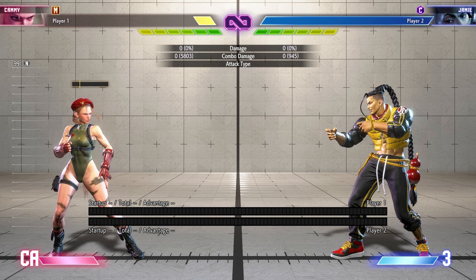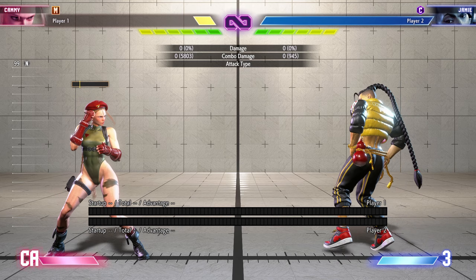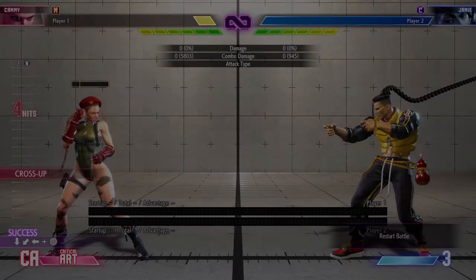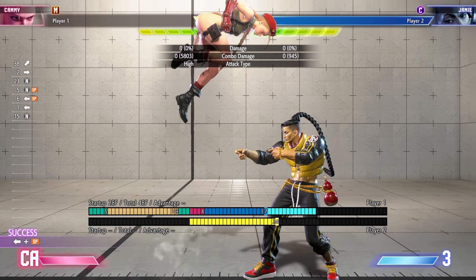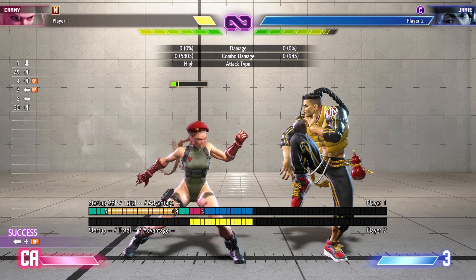For combos and everything else, check out the Cammy modern controls combo guide I have on my channel. One huge thing: you do spin knuckle and then jump forward to get the cross-up, but you're plus three there. Take your advantage — do spin knuckle and take your plus buttons when you have them instead of jumping over.